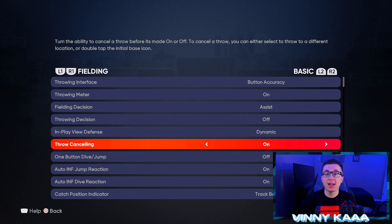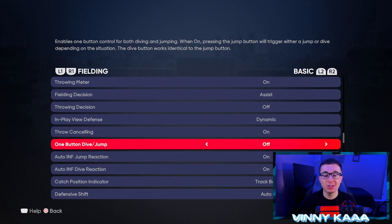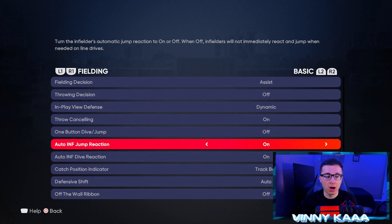Throw canceling — definitely want that on. You can pump-fake opponents, and if you're throwing to the wrong base, you can cancel it and throw to the right base. So definitely have throw canceling on. One button dive and jump — I like to have that off. I want my dive and my jump button to be different, so that if I'm going to rob a home run I'm not diving on accident, and if I want to make a diving play I'm not jumping on accident.